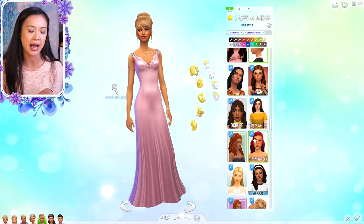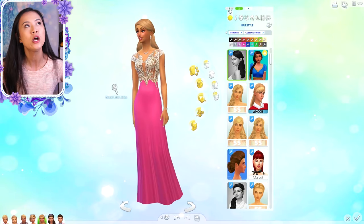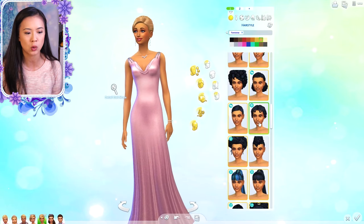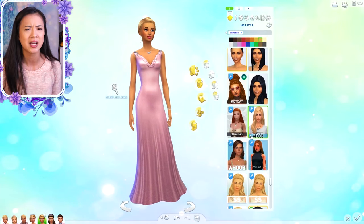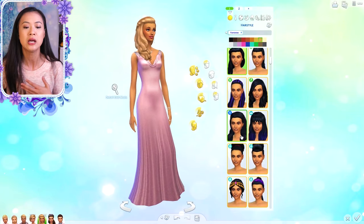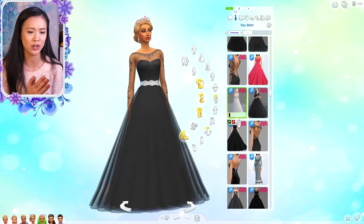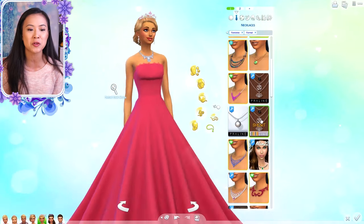For her outfits, especially everyday, I went with longer styles rather than the short dresses she had before. I wanted all of them to look more mature. At the beginning of the video I also added facial hair to King Henry and changed his hairstyle, because he still looks like a young adult. I thought more facial hair was more fitting for him as he's getting older. The goal was to make everyone look a little more mature and a little older. You guys are seeing so much custom content in this video.